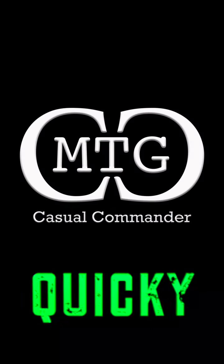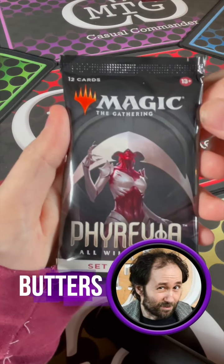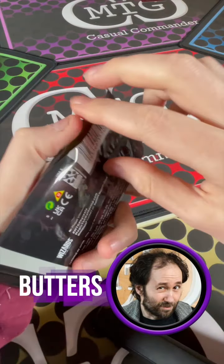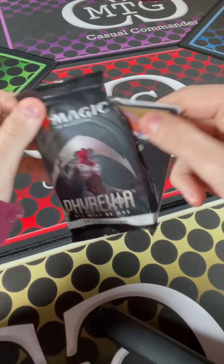And now, another MTG Casual Commander Quickie! Hey guys, it's Butters here with a Quickie for Phyrexia: All Will Be One set. The rip tabs really made it easier for me to get open, so you guys don't see me struggle as much.